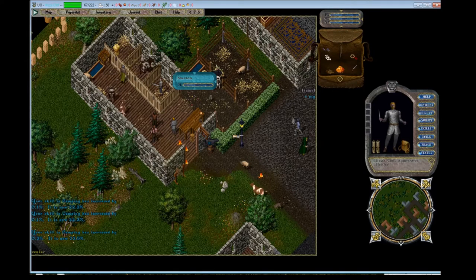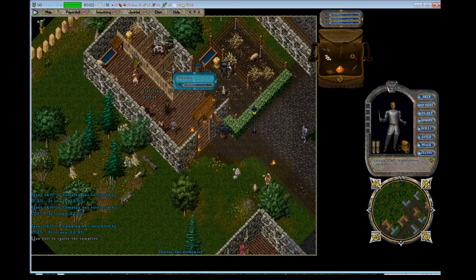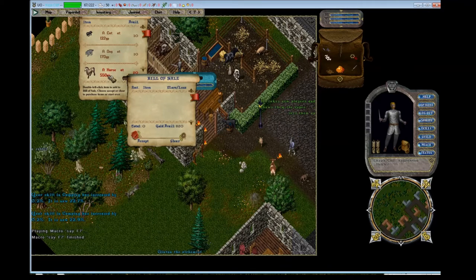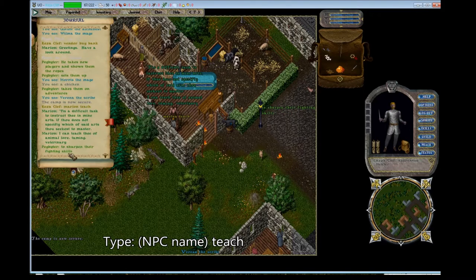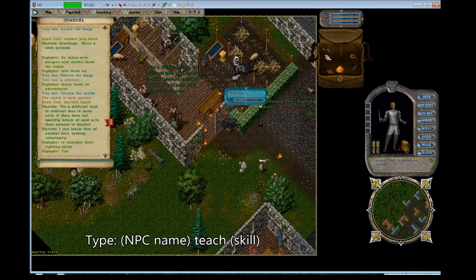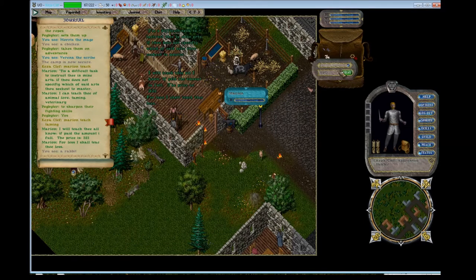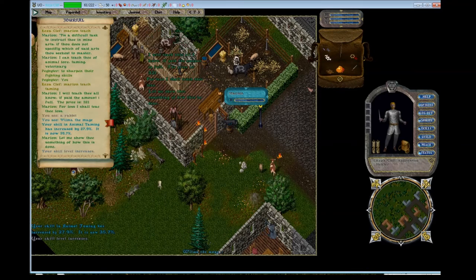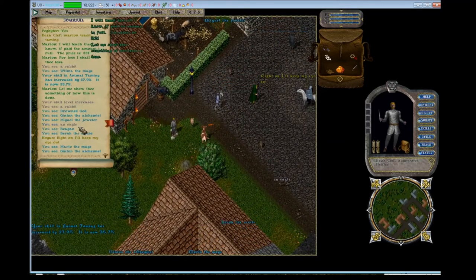I have an alternative option that will save you a lot of money in the long run rather than buying a horse at 550 gold — which is more than half of your starting money. Instead, you should train your taming up to 30. To train a skill at an NPC, type the NPC's name and 'teach,' and they'll give you a list of skills they can teach. Type their name, 'teach,' and then the skill you want to learn, and they'll tell you the cost. Drag the gold directly onto them — I'm dragging 300 gold because I only need 30 skill in taming.